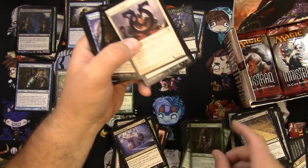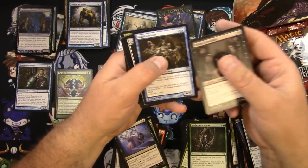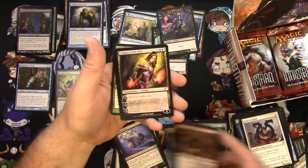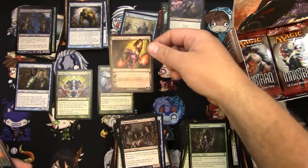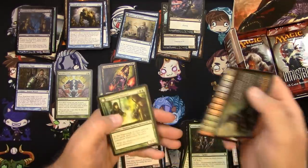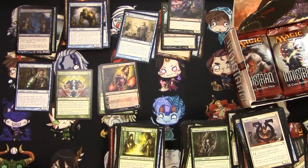Liliana of the Veil — yeah, yeah! Oh my gosh! Well, I'm really happy I opened this box now. Yes — we hit the trifecta right there. Oh my gosh, that's great. There it is — Innistrad, great box. Got a few left here.